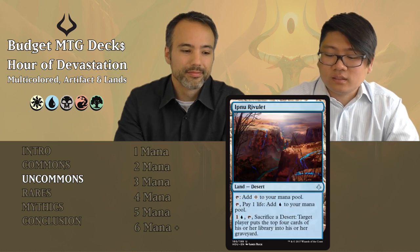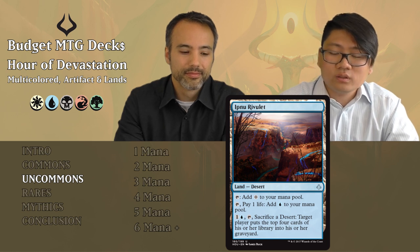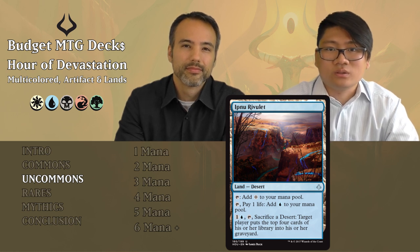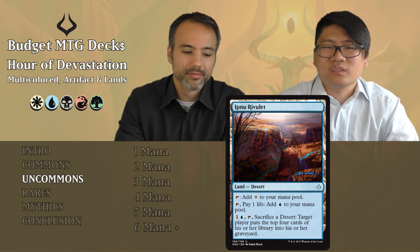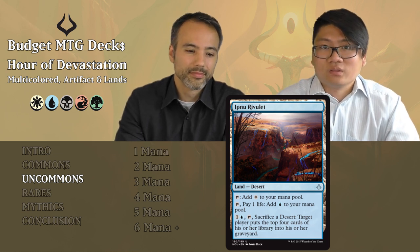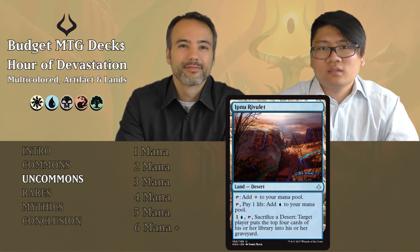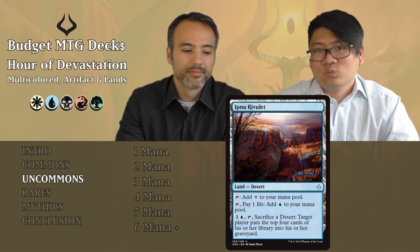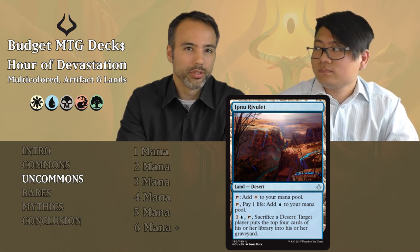Ipnu Rivulet is the blue uncommon desert. It taps for colorless; pay a life to add blue. For one and a blue, tap and sacrifice a desert, and target player mills four cards. You can sacrifice a desert to mill four, but milling isn't really relevant here. It taps for colorless which is the main downside — put it aside unless you really need those deserts for your other cards. Just play an island instead.